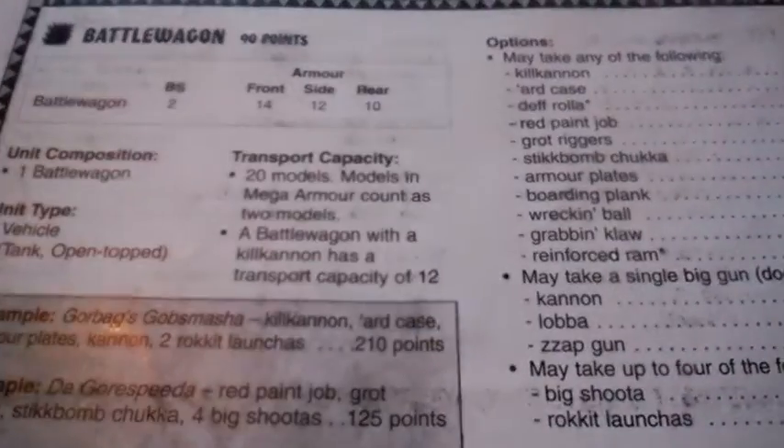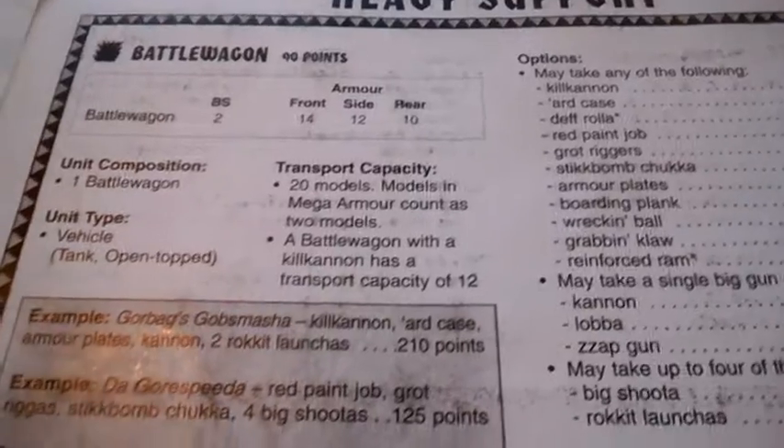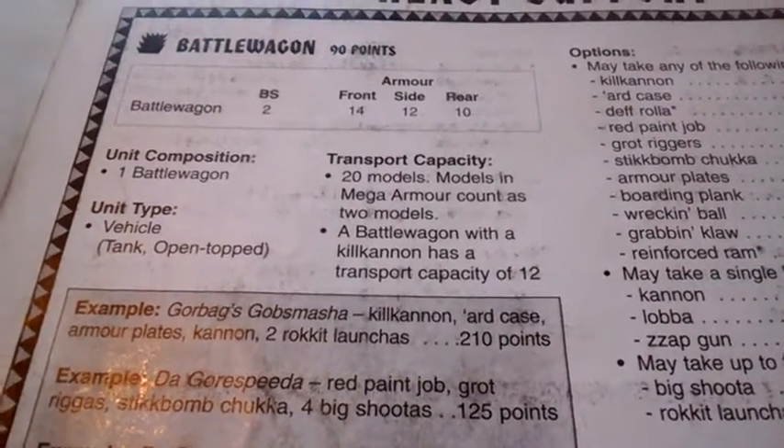There are 6 heavy support units, 4 of which are vehicles. We'll start at the top with the eponymous Battle Wagon. Ballistic skill 2, front armor 14, side 12, rear 10, transport capacity 20, except with a kill cannon it has a capacity of 12. Mega armor counts as 2, as usual.